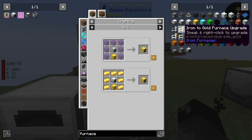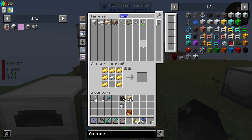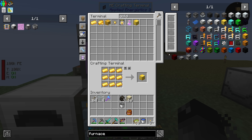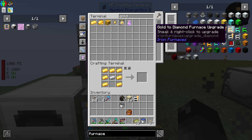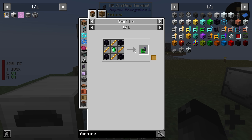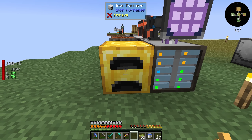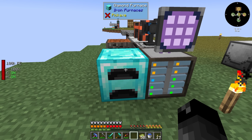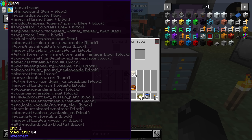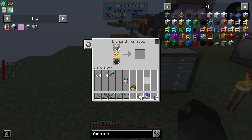Let's do the gold block for the iron to gold upgrade, and then the gold to diamond upgrade. I don't have blaze rods for the emerald one, so we'll just do these two. The diamond furnace once again is 80 ticks, so that's 4 seconds per cook. That's pretty good, and this also has augments we can put into it.